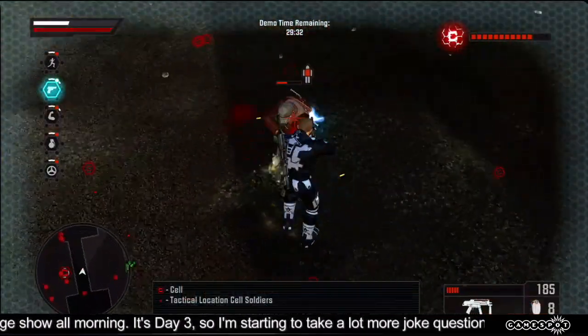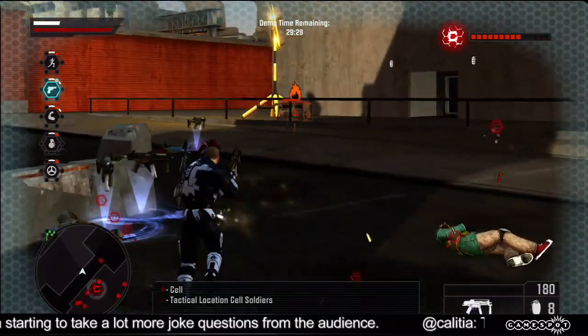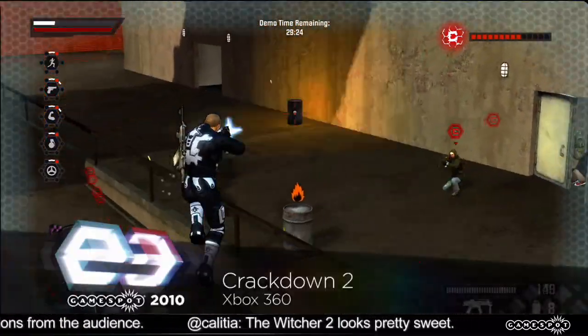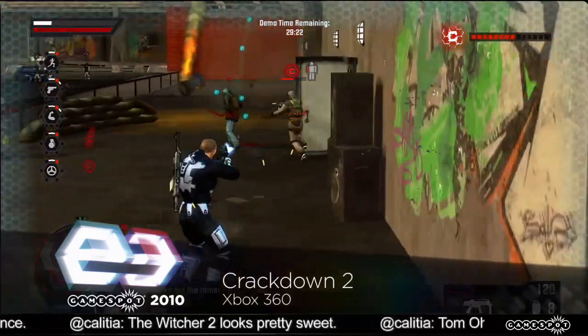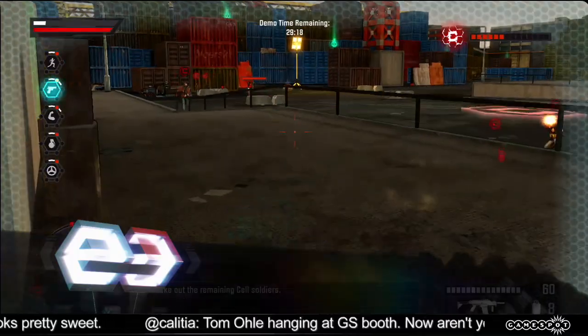What we're going to show you today is the demo that's coming out on Monday. What we've got here is what is known as the Tactical Location — a part of the main backbone of the story arc in the game. Basically what's happened is from the first Crackdown, which was set 10 years after that, one of the final missions you did in Crackdown 1 was to take out a scientist who was in the research building.